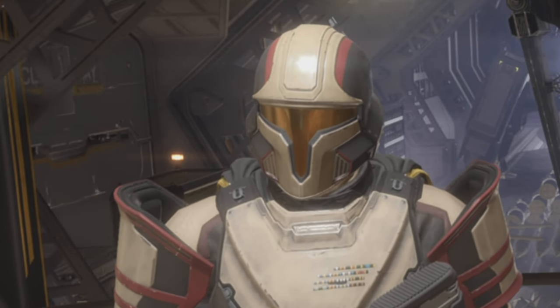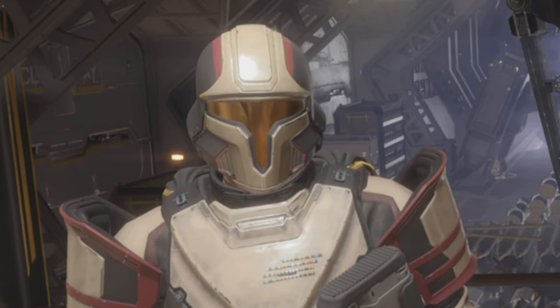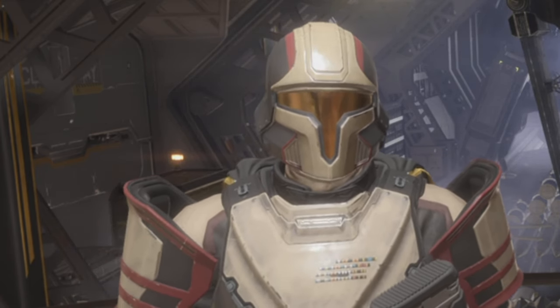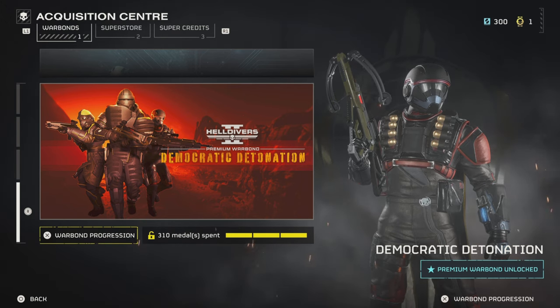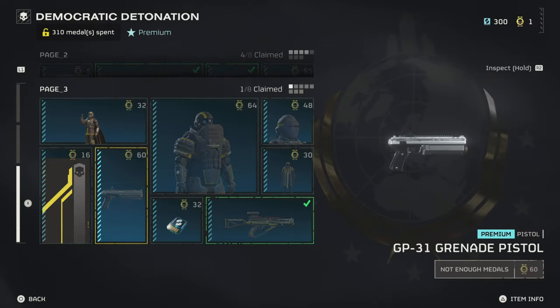Welcome back to another video. Today I'm going to be reviewing the CB9 Exploding Crossbow in Helldivers 2. To purchase the crossbow, you're going to go into the Democratic Detonation war bond, scroll down to page 3, and you're going to find it in the bottom right-hand corner.